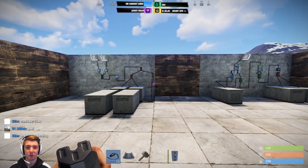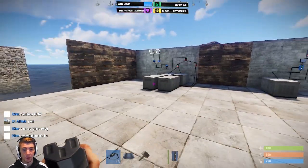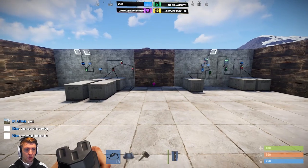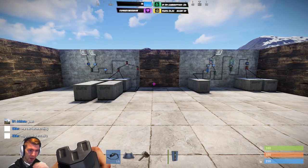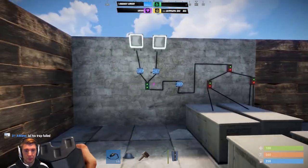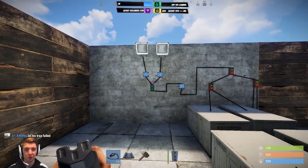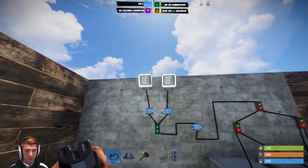Hey guys, the Craziest Ginger here with a quick tutorial on an electricity system I've designed in Rust for emergency power and to shut certain systems in your base off if anything happens to your power sources. The first one I'm going to show you uses an electrical branch to control different systems in your base.